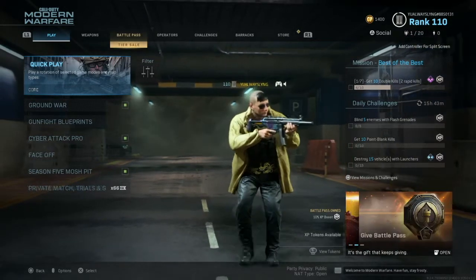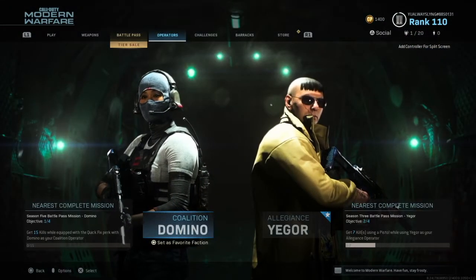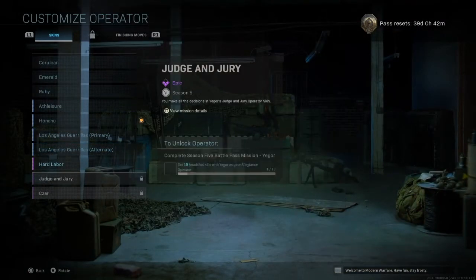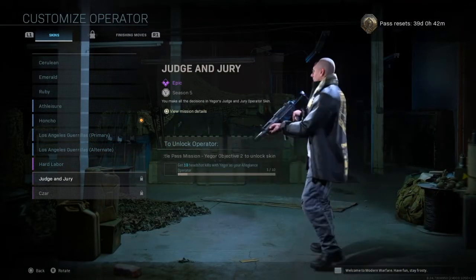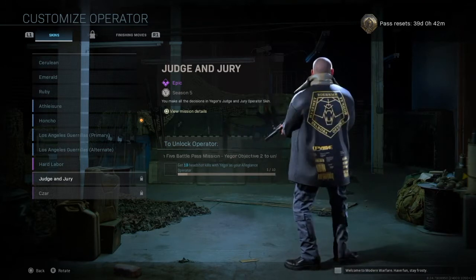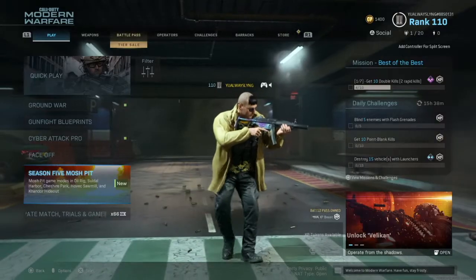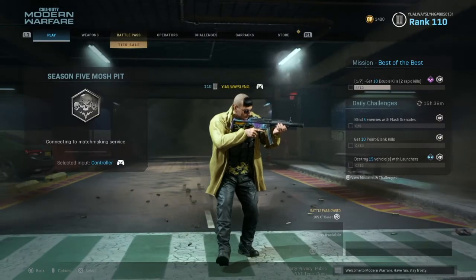What's up y'all. In this episode we're taking a better look at the Allegiance operator Yigor. We're going to be going over how to get the black skin for Yigor called Judge and Jury. The requirements are to get 10 headshot kills with Yigor as your Allegiance operator. This operator mission is super simple — I'm just gonna activate Honcho and get at it.